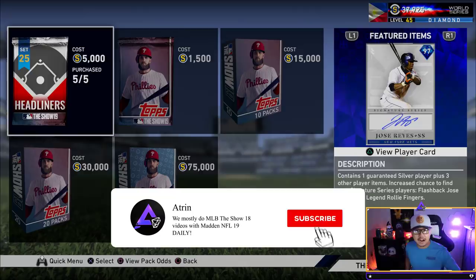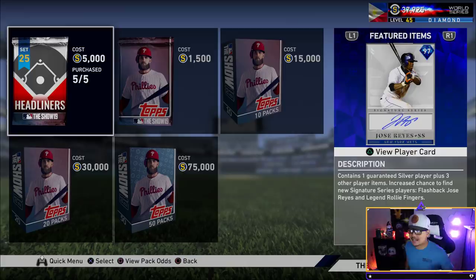If you've followed my channel for MLB The Show 19, you know how much I love the Rollie Fingers diamond from the Brewers Team Affinity. Well today, the final set 25 headliners are out as they prepare for the postseason content, and we get one of the best ones yet.